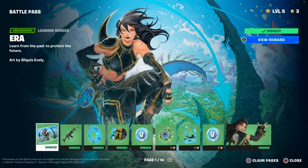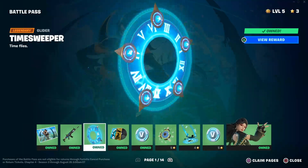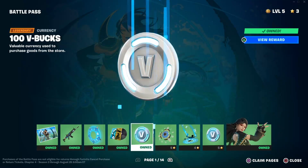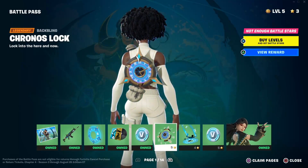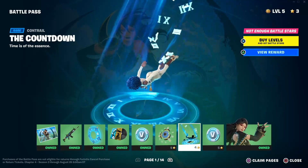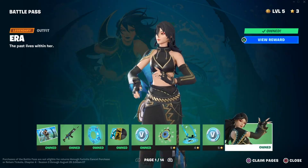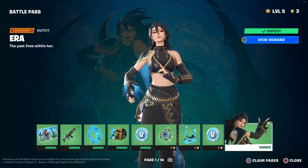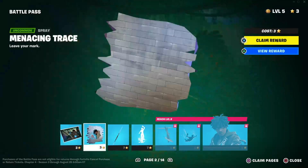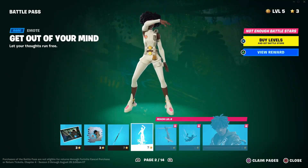Let's get straight into it. On page one you have the Era loading screen, you have the Classic Age wrap, you have the Time Sweeper glider, Sees the Future which is a music track, and you get 100 V-Bucks. You also have Chronos Lock which looks like a clock-type back bling, the Countdown which is a contrail — I really like contrails. Then you have 100 V-Bucks and Era — you actually get Era when you first log into Fortnite and claim your battle pass. Then you have Trace which is a loading screen, Menacing Trace, Nomad Spear which is a pickaxe, and Get Out of Your Mind which is an emote.